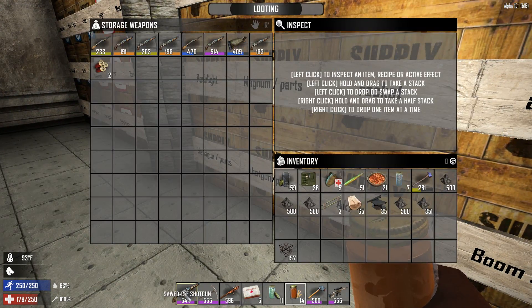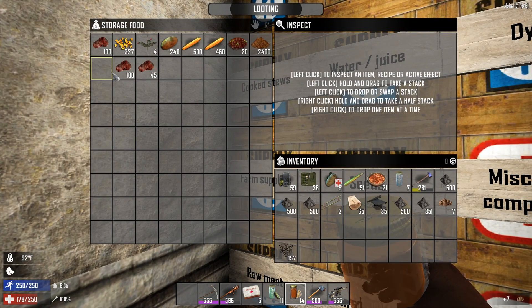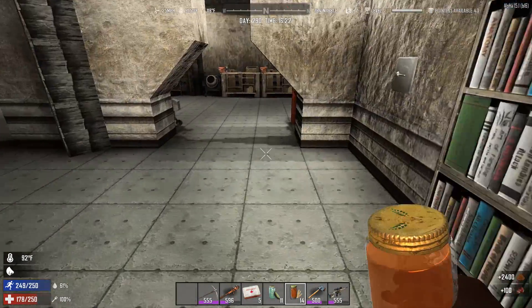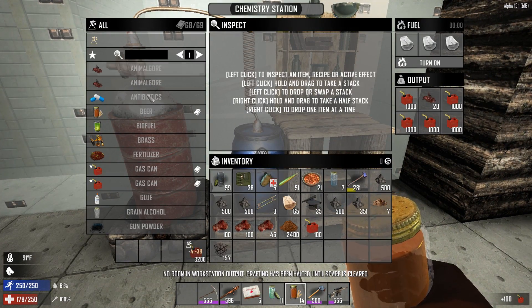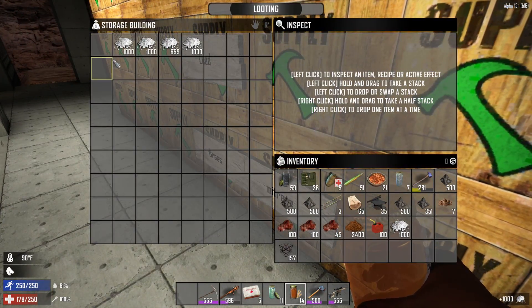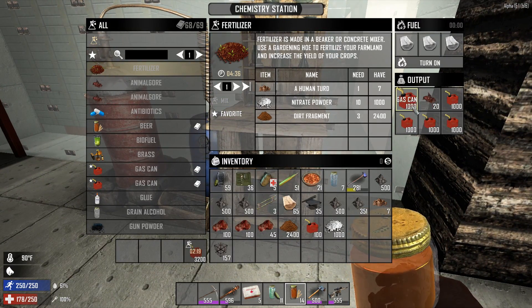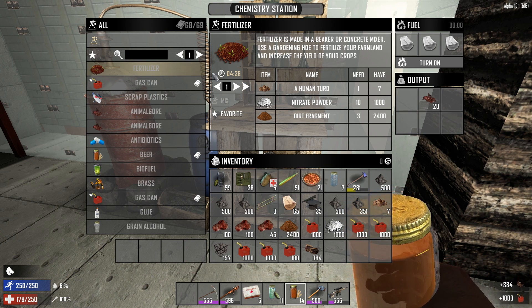I don't think I have any fertilizer, so I'm going to grab some human turds — I'll use that as fertilizer. We also need dirt fragments, and obviously we need nitrate powder — that's what I forgot. Let's grab some of that — we should have quite a bit by now. We're good to go to make some more fertilizer. Whoa, this is full of gas — that's right, I was making more gas.